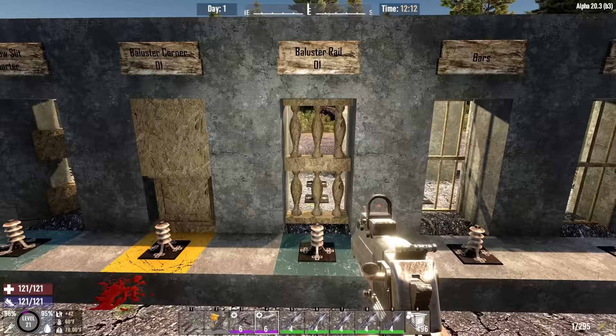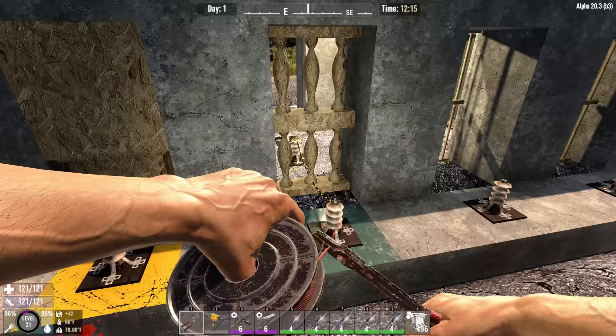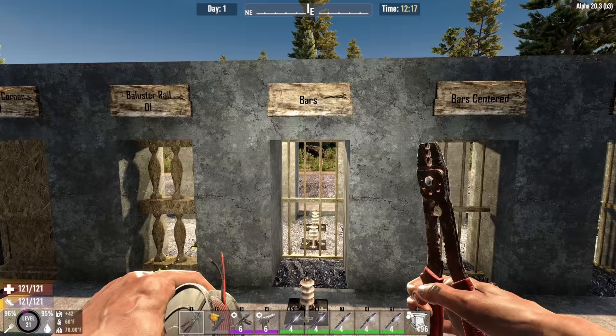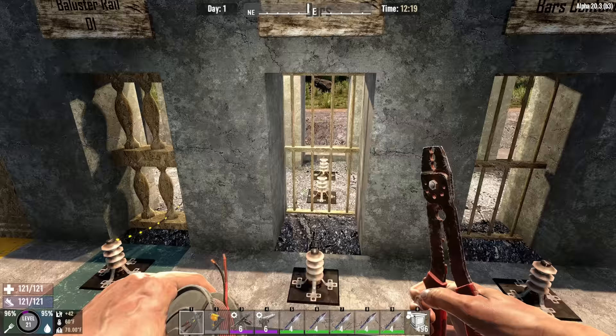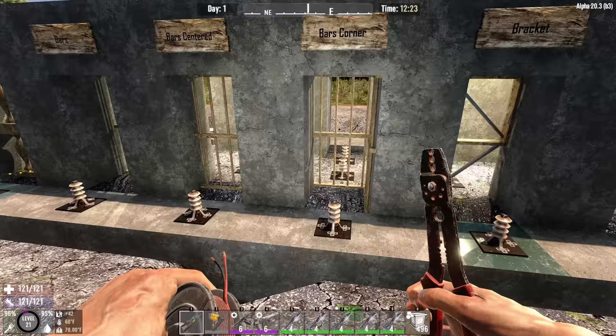Next on our list is the baluster rail. This is going to be one of your holy grail items — you can do all three functions and it covers the whole space and will give you protection from zombies. I can reach straight through here and connect through. So bars are dead to me now, and I'm going to show you why. We've got a much better option to use than bars moving forward, but bars are still an option if you're just looking to have something to shoot through with good line of sight and visibility.